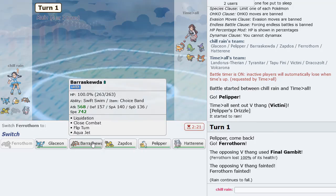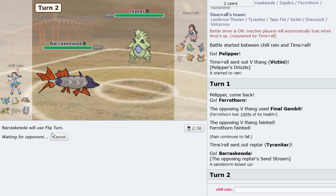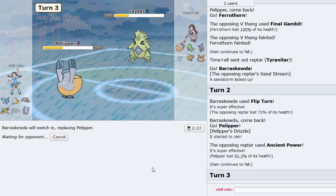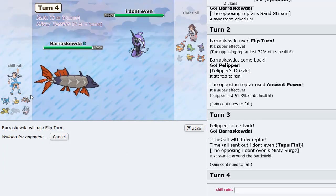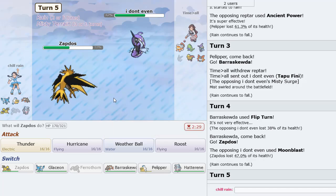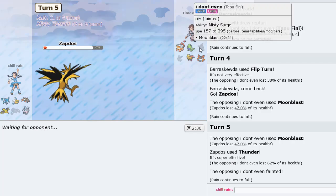With Victini being gone, we go Barraskewda and Flip Turn out — Flip Turn is pretty safe. He stays in interestingly enough. I'm going to go Pelipper. Ancient Power — that did a bit too much damage; this has to be offensive. Finnegan means things are looking pretty decent. Barraskewda is still at 100%, so that's good. Tyranitar is a huge threat for sure.